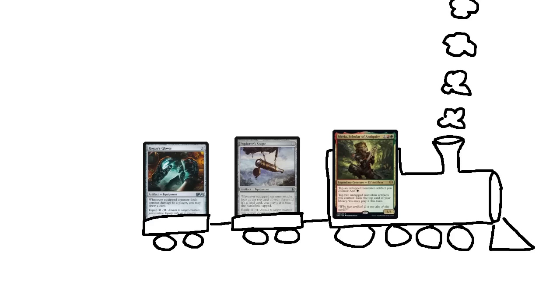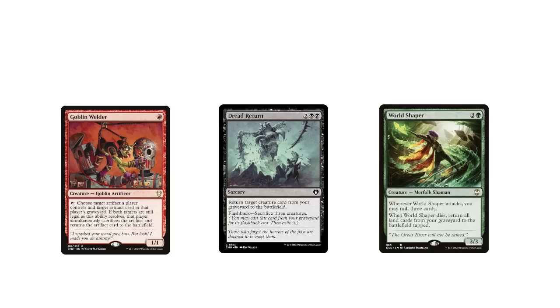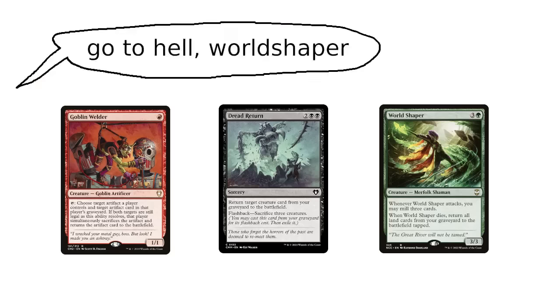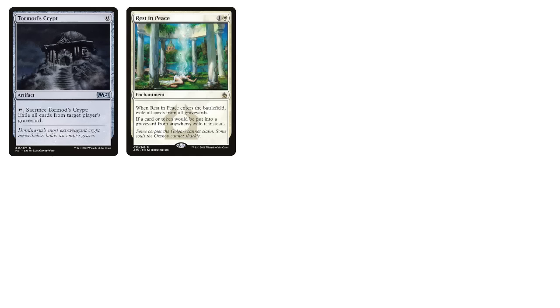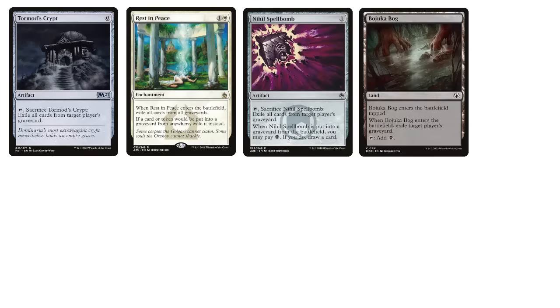An even better example is graveyard decks. Graveyard synergies are wide-ranging, fun, and potentially quite powerful. But they exist within a game that has a lot of really heavy-duty graveyard hate. There are options like Tormod's Crypt and Rest in Peace, which straightforwardly demolish graveyard strategies, and even cards like Nihil Spellbomb and Bojuka Bog, which do so without even spending a card, with the latter dodging counterspells on top of all that.